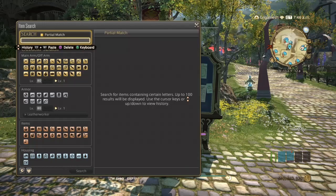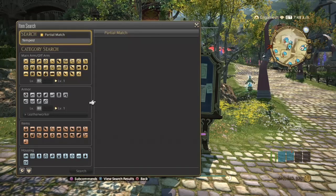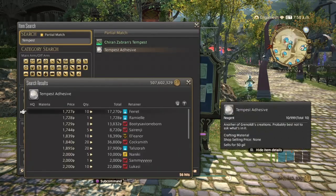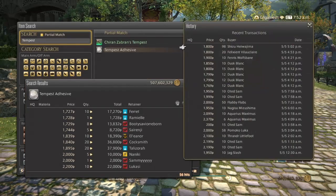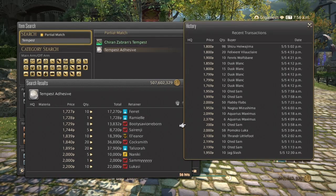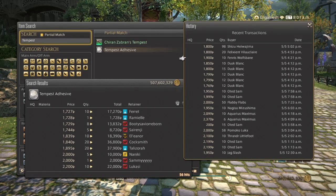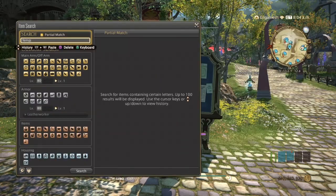Next is going to be the Tempest Adhesive — this is for woodworking or carpenter. We have 56 hits on our server, but they're still close to 2,000, which is good. They have been selling all day from the early morning to late afternoon. This person right here clearly missed their posting, so the person that got these for pretty cheap was lucky. They've been selling in low stacks with a couple of 50s and a 98 up there. Sell them low. Need two to make one item.